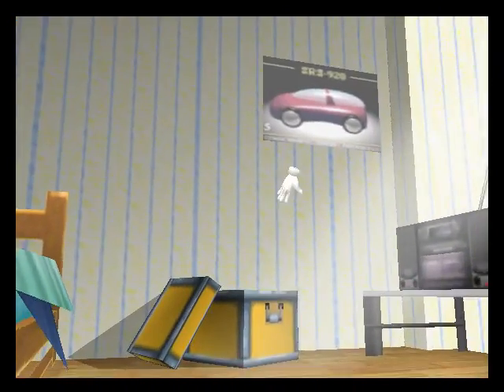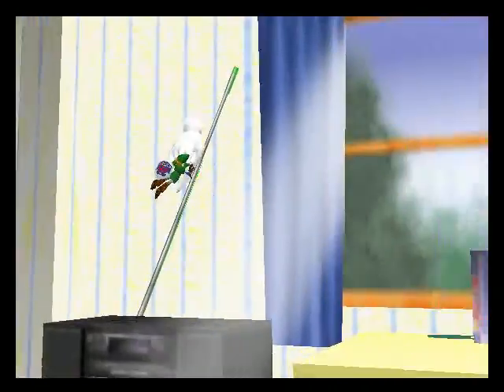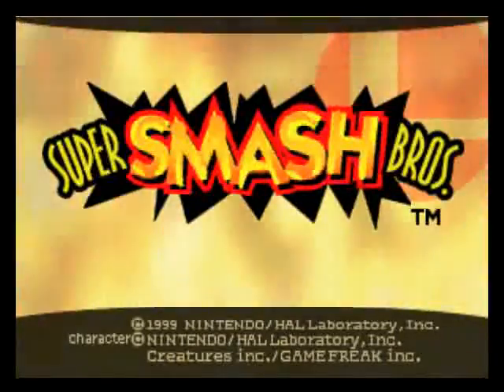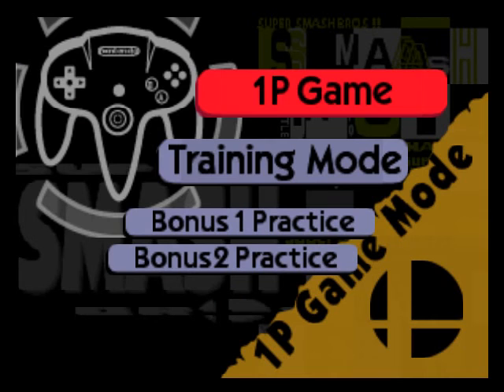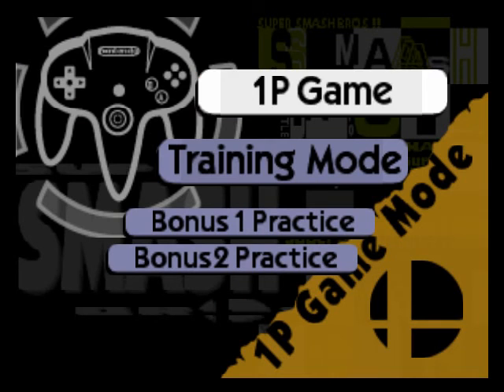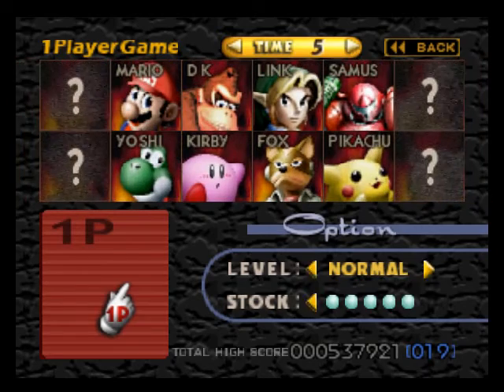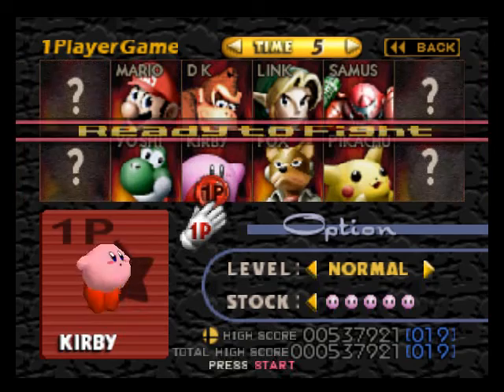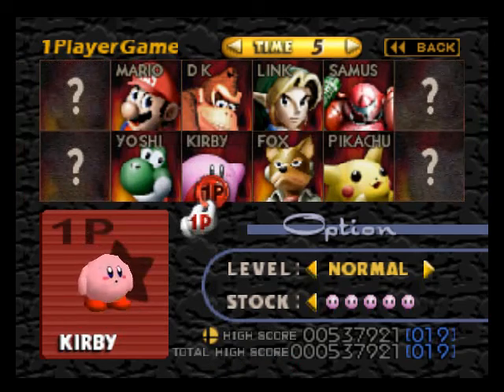We start off with Master Hand going into a chest. I don't know what character he's going to grab out. Oh my god, it's Link. Super Smash Brothers. Going into one player mode, we're going to get Kirby. Of course I'm going to use the pink ball. Kirby is epic.